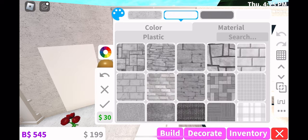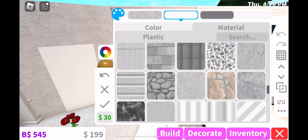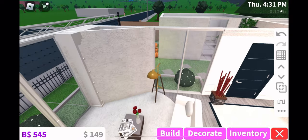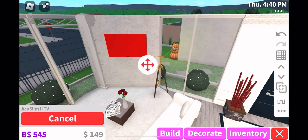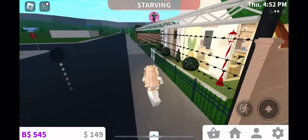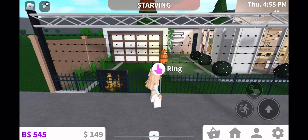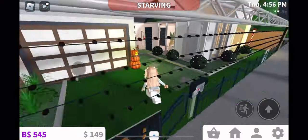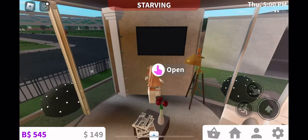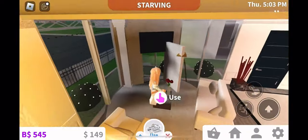Now we're going to make our secret door the same color as the wall so they don't look different — they can blend in with the same color. We're good now. Time to add our TV — I think it's a bit too high but I'll change it. Let's go inside and check if the door is okay. I also added a bell.